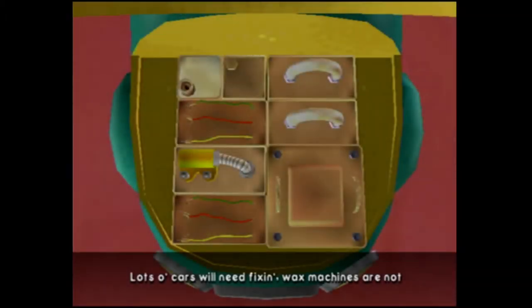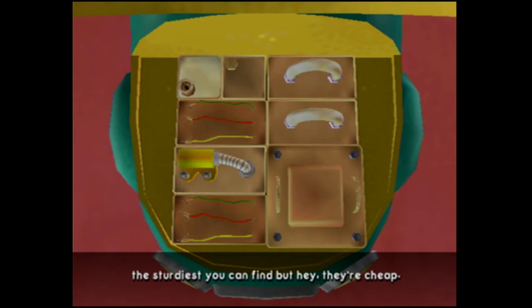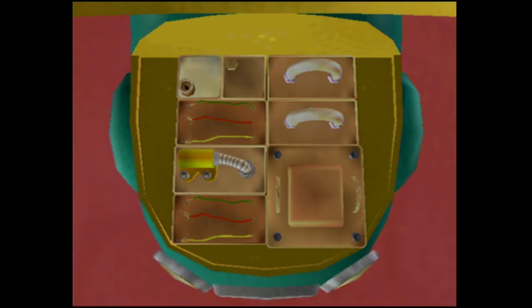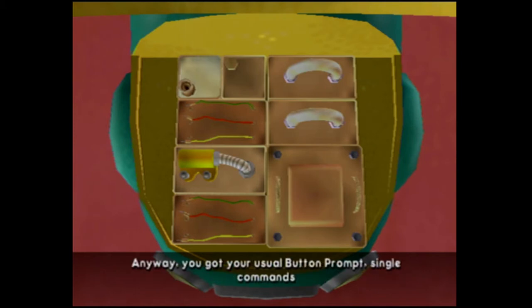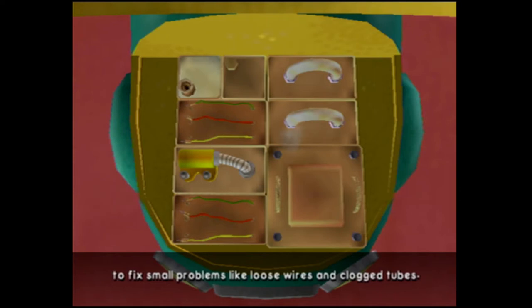Lots of cars will need fixing! Wax machines are not the sturdiest you can find, but hey, they're cheap! It's pretty simple if you ask me. Are you asking me? Anyway, you've got your usual button prompt — single commands to fix small problems like loose wires and clock tubes.